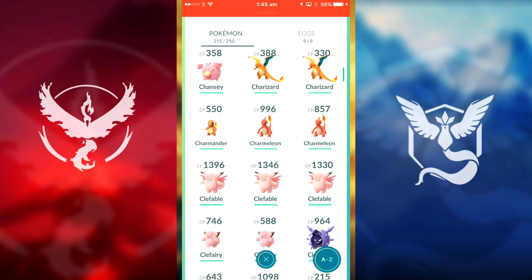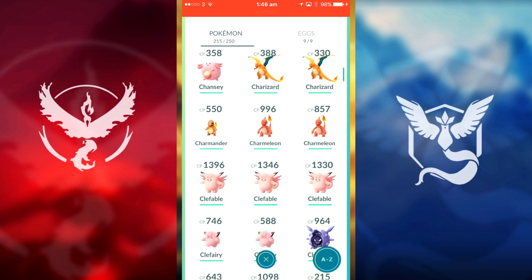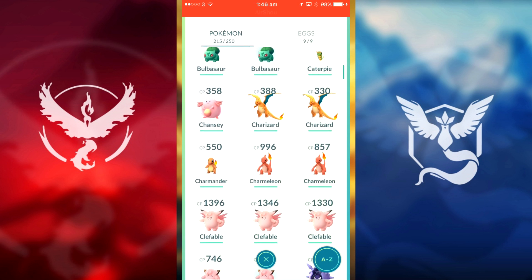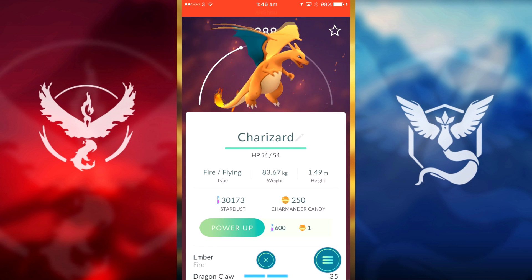What's up guys, it's Connor CSBC and in today's episode of Pokémon GO we're going to be evolving some crazy stuff. As you can see, we've already caught a wild Charmander that is CP 996 and we're not going to power it up, we're just going to evolve it and see what level Charizard we can get. I've already got two Charizards — one at CP 380 and one at CP 330.